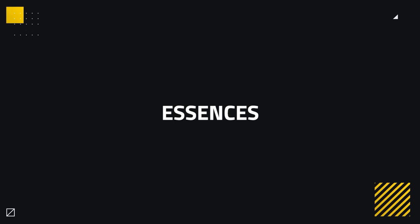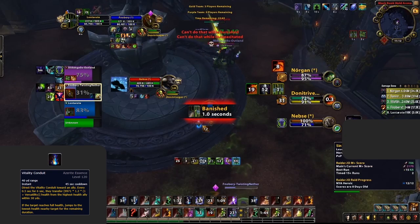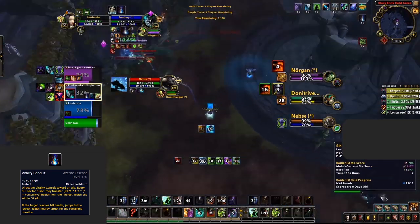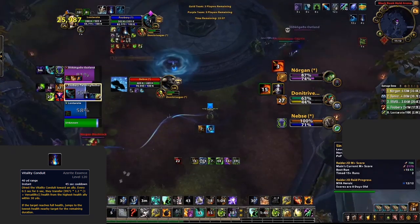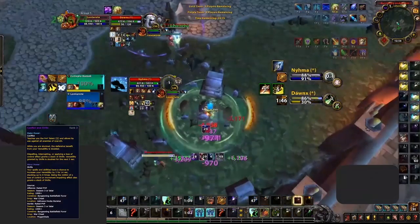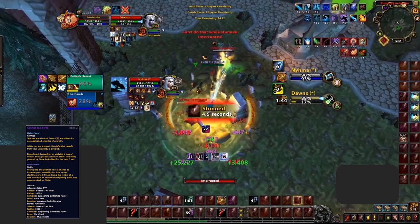Now let's move on to essences. With patch 8.3 we saw the release of some new ones and gained an extra minor slot at level 75. For your major essence you have three options: Vitality Conduit, Conflict and Strife, or Crucible of Flame. Vitality Conduit is the one you'll pick the most — good in almost every scenario, great at enabling you to survive, great at quickly picking up teammates, and it synergises very well with the free healing of Pack Spirit. For scenarios where you need even more defence, there is Conflict and Strife.